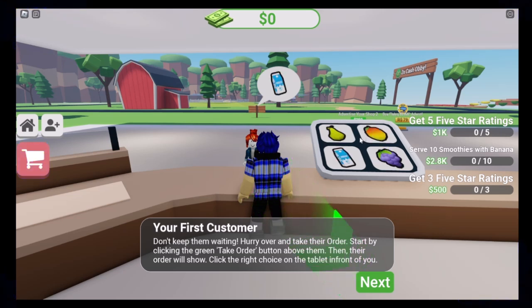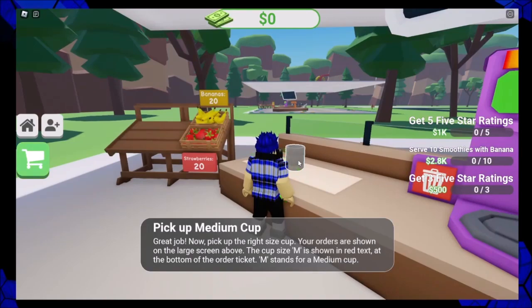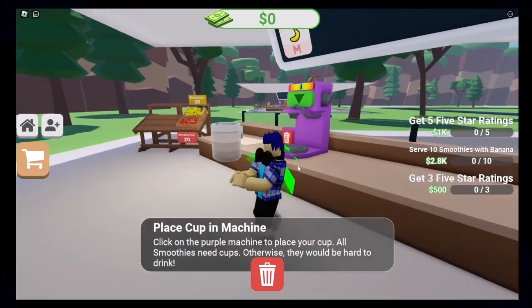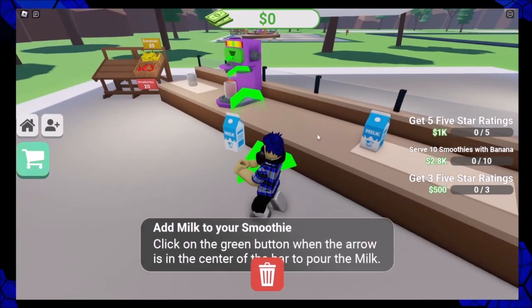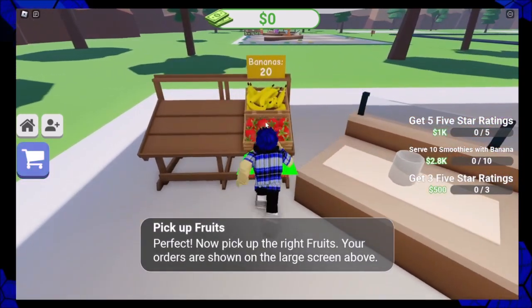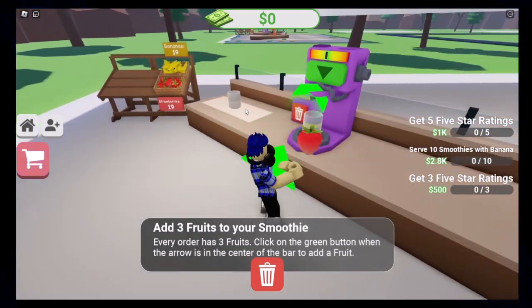Don't keep them waiting — hey! I want to take your order. They have to come before I can take their order. Oh, he's right here. Banana, banana — pick up a cup. Medium cup, pick up the milk. You gotta click on the stuff to pick it up.